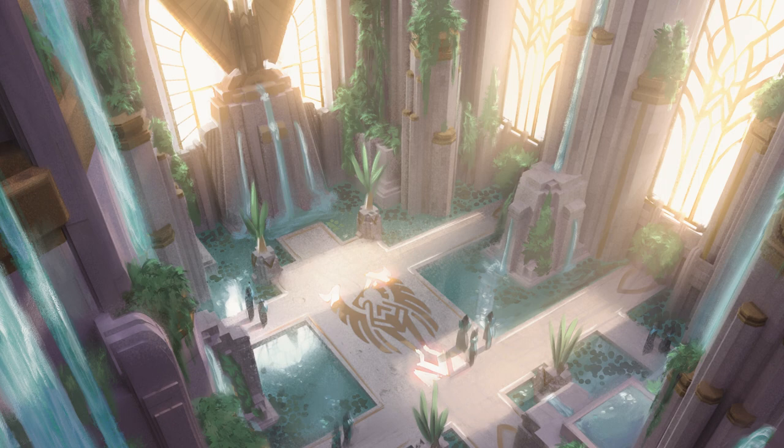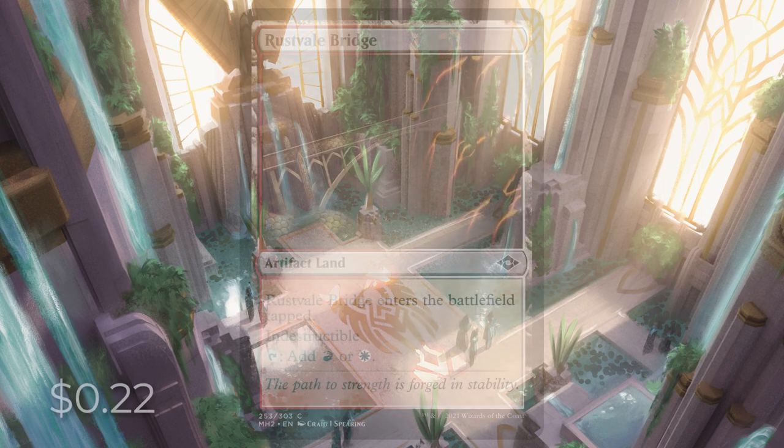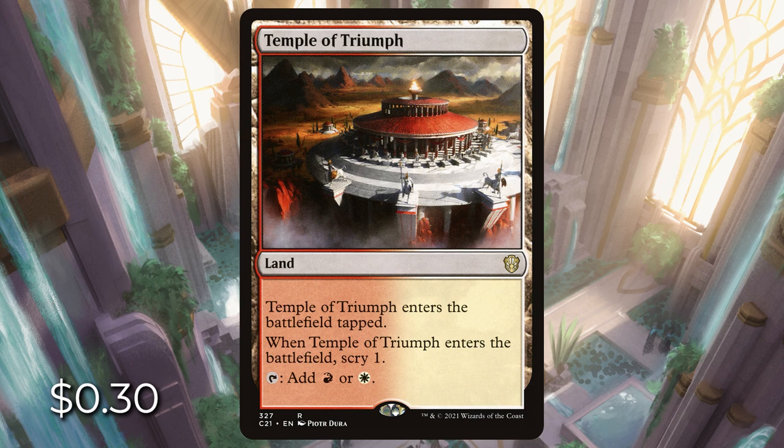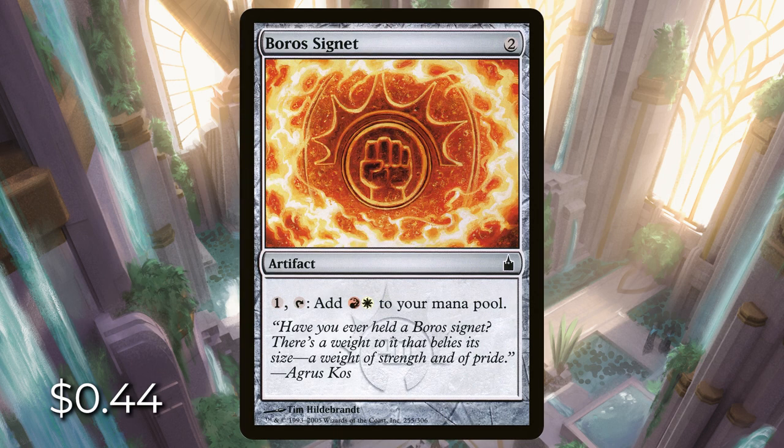Next is another short list — Boros, red and white. We have Rustveil Bridge, an artifact land that enters tapped, is indestructible, and can tap for red or white. Temple of Triumph enters tapped and lets us scry one for 28 cents. Boros Signet for 44 cents: pay one, tap it, and get a red and white mana.